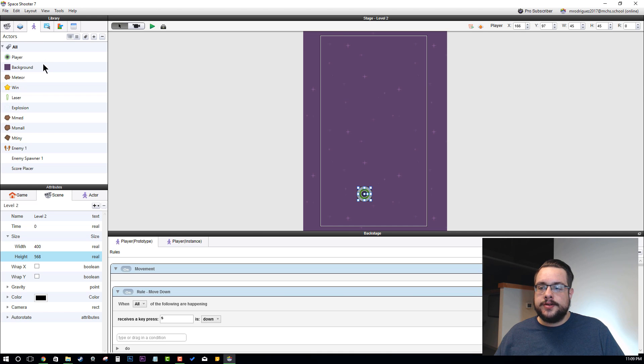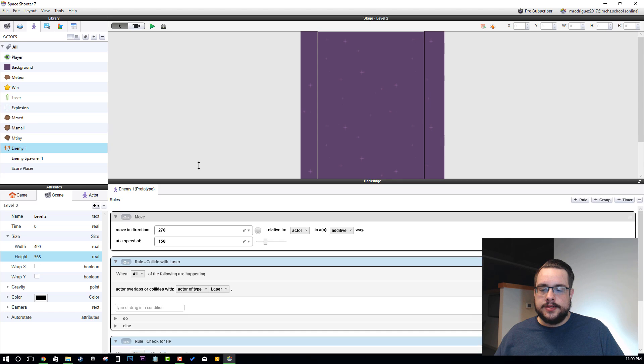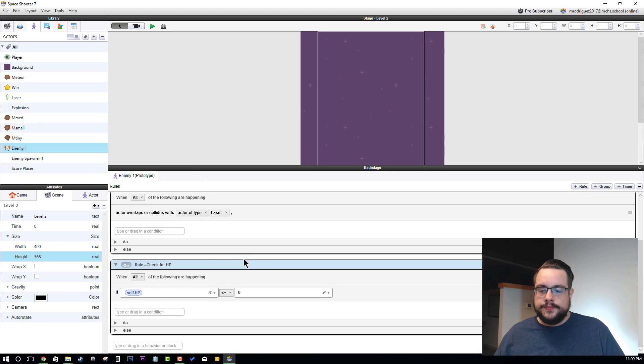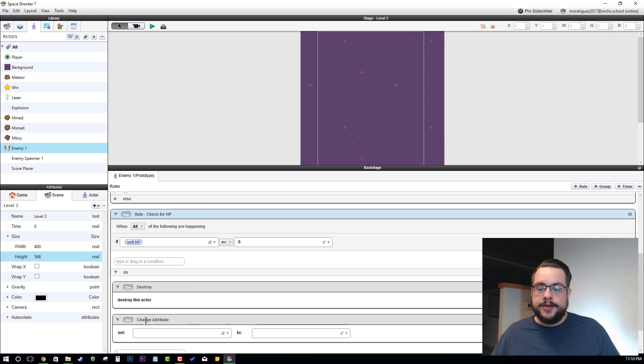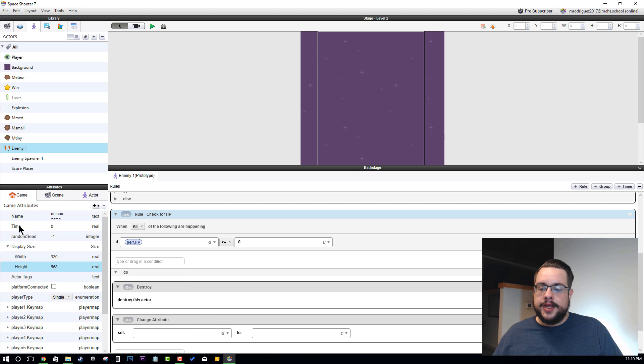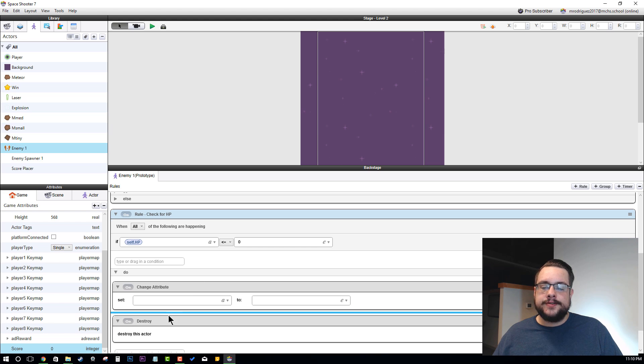Where it has self HP equals zero and destroys this actor, we want to add a change attribute. Our game score down here is an attribute. We're going to move this above the destroy event, because if it runs the destroy event first, it'll stop running all the code after, so this will never get run.